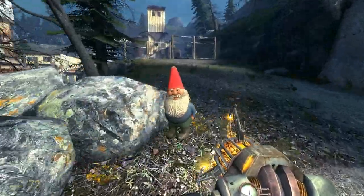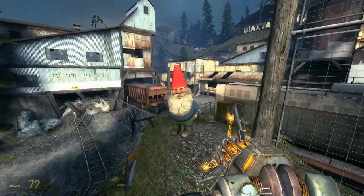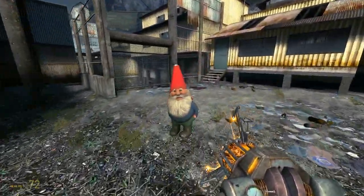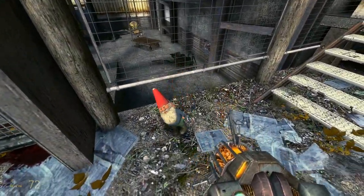Coming up is a place where you can put the gnome down and come back to it at a later time. It's right down here, past the trains, right next to the gate. You can put the gnome down there and pick it back up once you have opened the gate and seen Alex get attacked by the hunter.